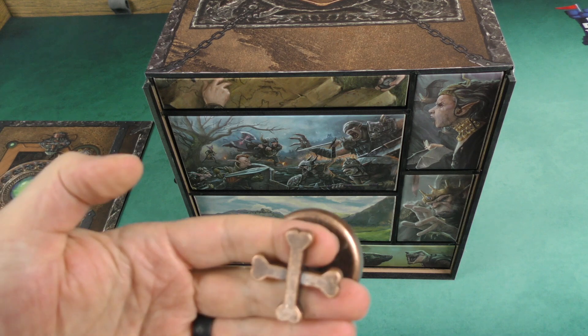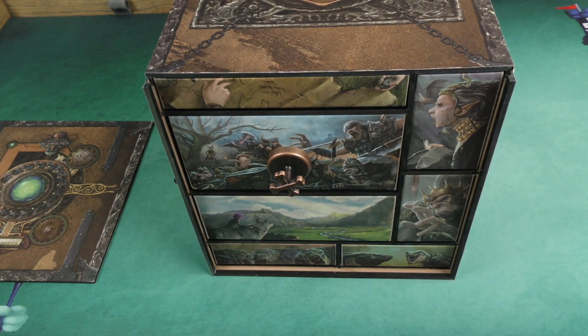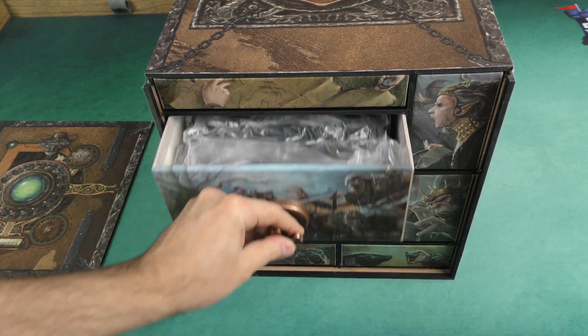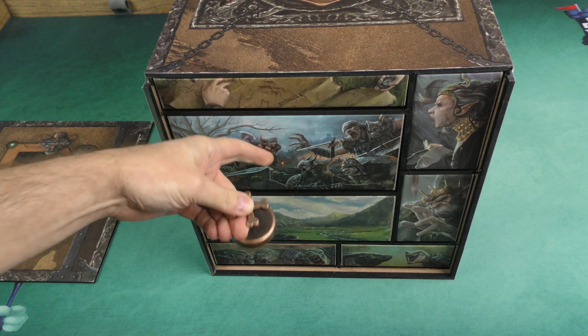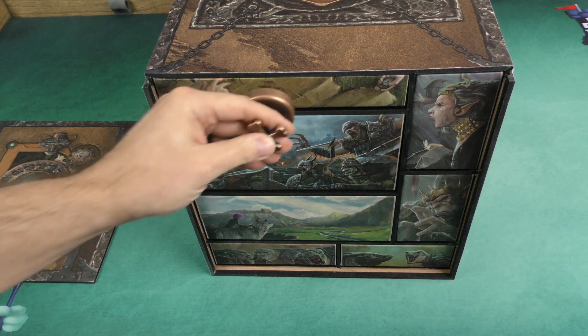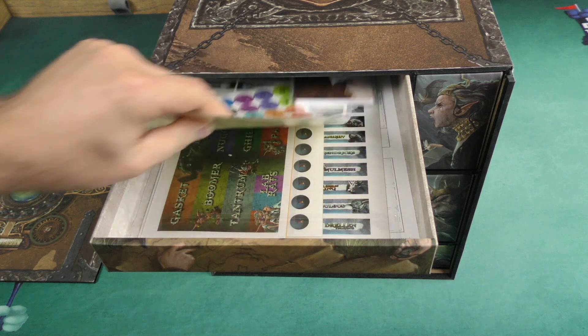In that case, you're going to get this key — this big magnetic key — and you place it on the front and slide the tray out. I'll just go one by one through these different drawers. Within these drawers are going to be different aspects that you can use to help organize your Too Many Bones content.